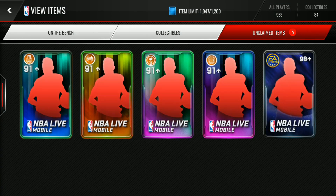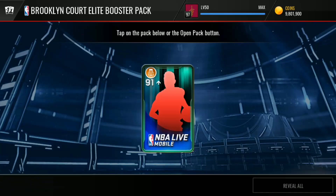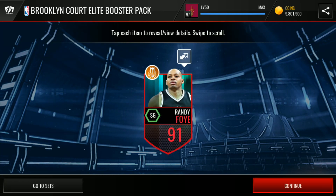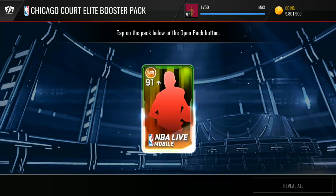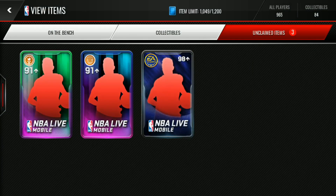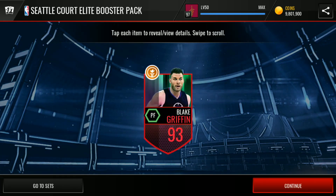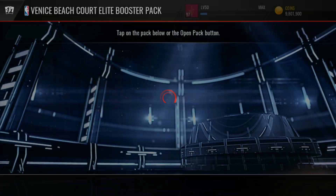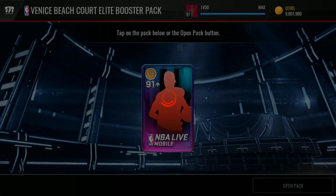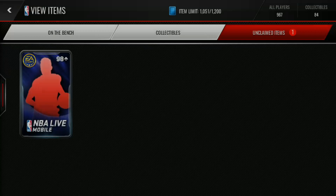Let's go ahead to the toppers — I really wish I get that 95-plus overall topper from these Court Elite booster packs. It's 91 Randy Foy, I don't care. Then 92 overall Shaun Livingston — just give me one 95 overall and I'll be happy. Oh, 93 overall Blake Griffin, that's a nice pull, he's got some nice stats. And the last one is 92 overall Tyson Chandler — it's all good.